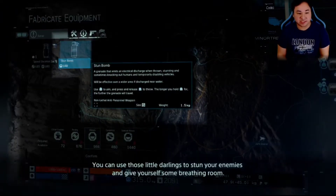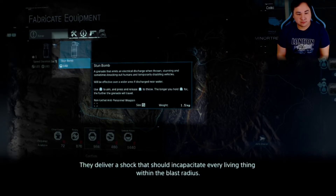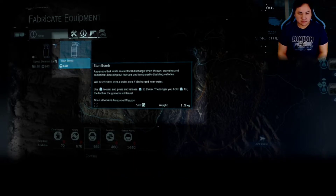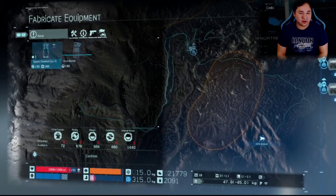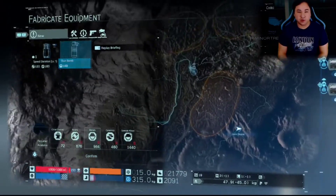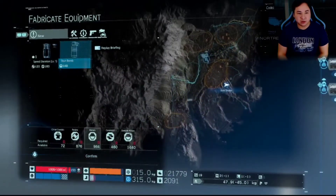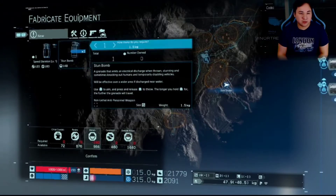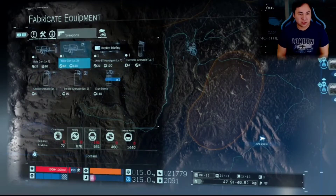On top of that, I'm getting stun bombs and a speed skeleton. The stun bombs let you stun your enemies and give yourself breathing room — just equip and toss, they trigger on contact and deliver a shock that incapacitates every living thing within the blast radius. Living only though — they won't do any good against BTs. That's still pretty useful. It'll also be effective on a wider area near water.